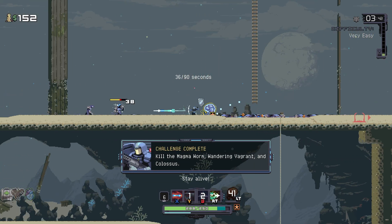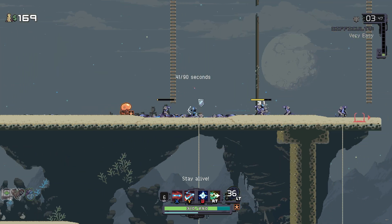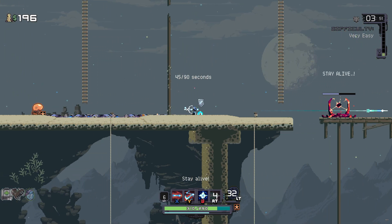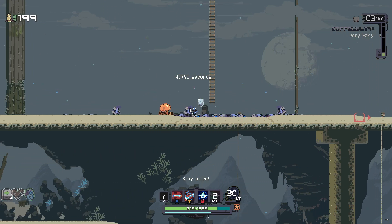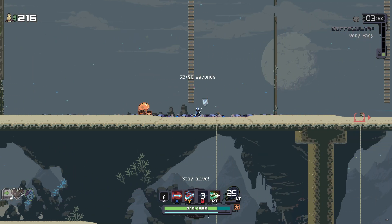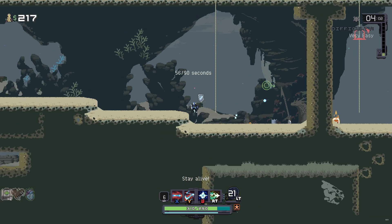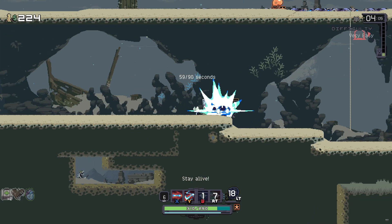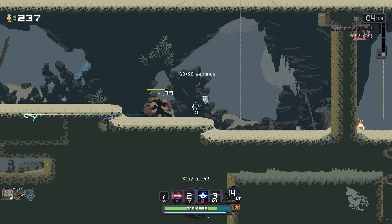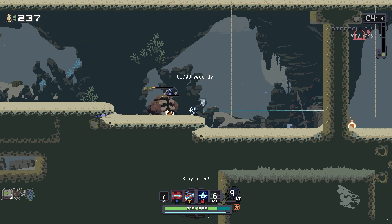We need to kill the Magma Worm, Wandering Vagrant, and Colossus. New equipment — Nemos' Math Assist Nozzle. Actually I do know what that does — it summons a whole bunch of those little things he summons. I just didn't recognize it because it's been years since I played Risk of Rain 1; outside of a few hours earlier this week for my previous video, I haven't played it since 2015 or 2016.